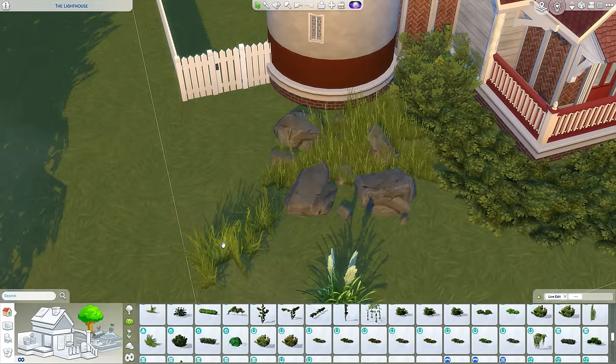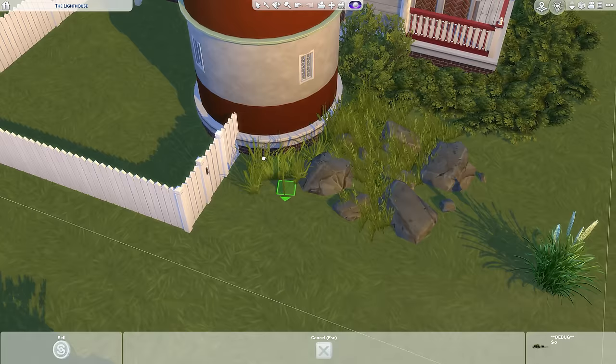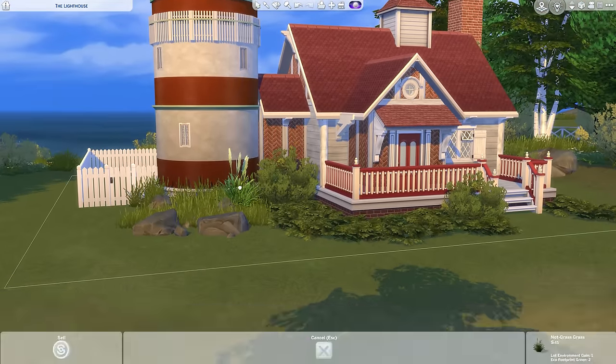I just wanted it to kind of look like a seaside escape, so I used lots of long grasses and rocks, and it just came together very nicely as well.